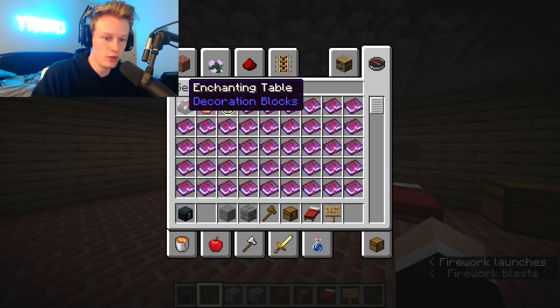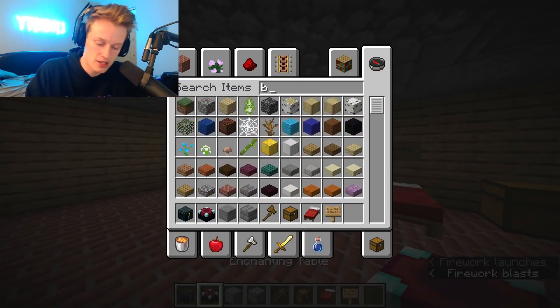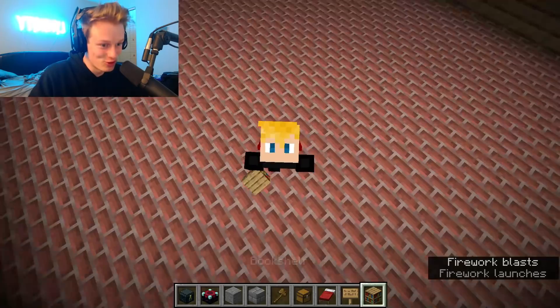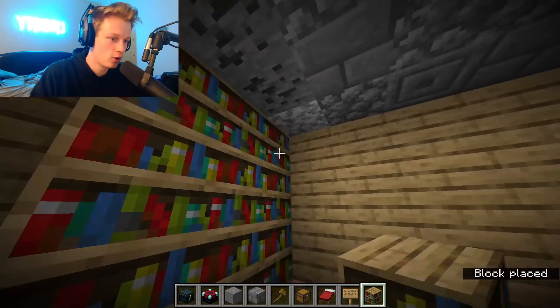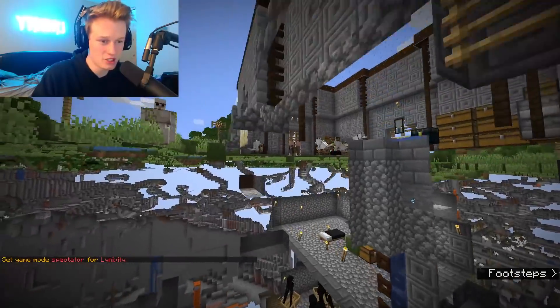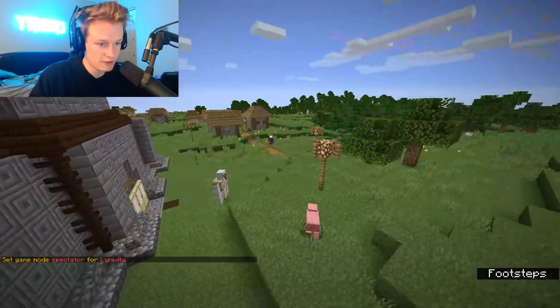Let's get an enchantment table too — you always gotta have an enchantment table in any house. What is he doing? He's just setting off fireworks. He's setting off so many fireworks right now. Let's go back up and triple-check, quadruple check. I think he left actually — yeah, he's outside of his house. I think he's making like a grenade launcher.